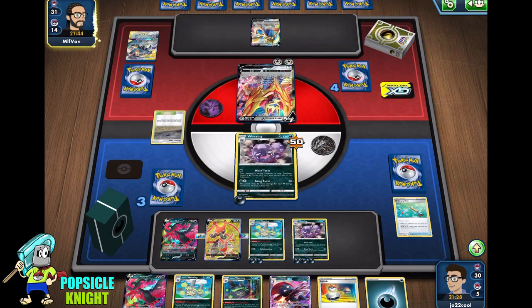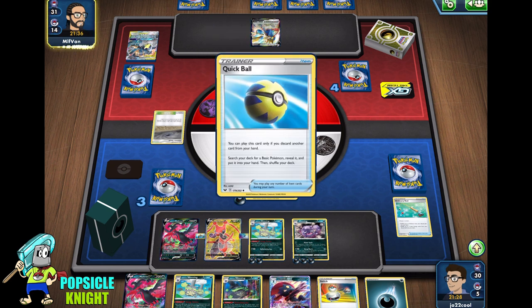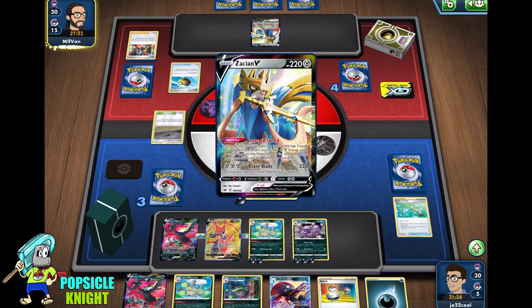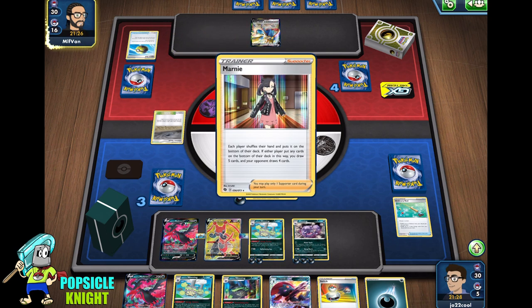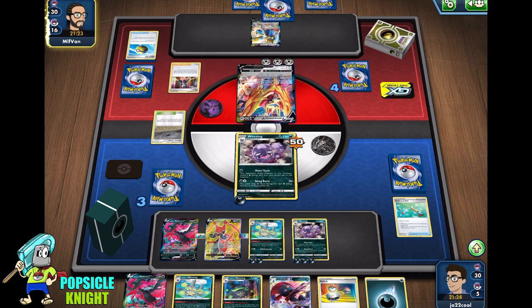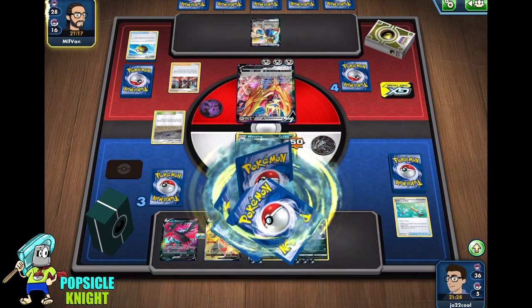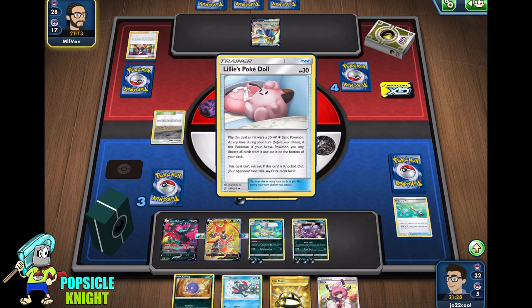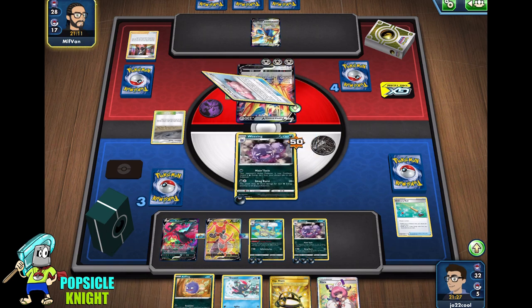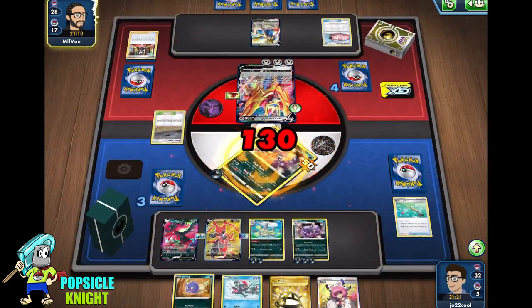This Zamazenta V will be able to knock out this Weezing with an attack. I think their best option is to boss our Weezing with a lot of energy, that way they can deplete our energy. And actually that's the weakness of this deck build — if you end up putting all the energy into one Weezing and then they knock it out, it's going to be hard to recover.